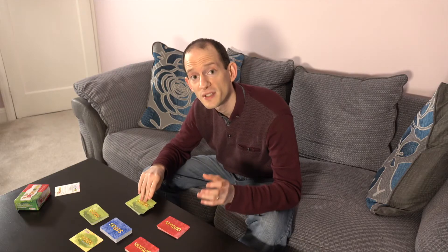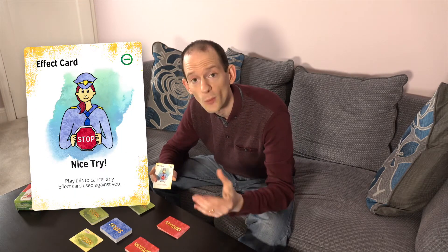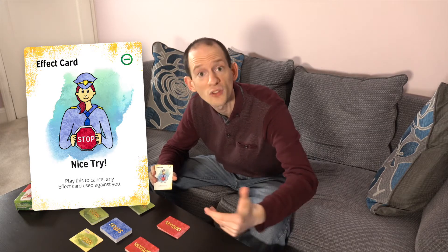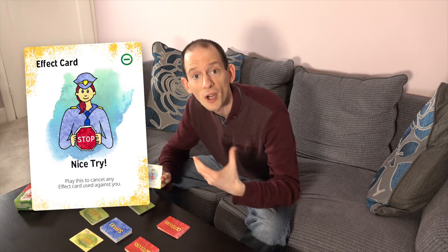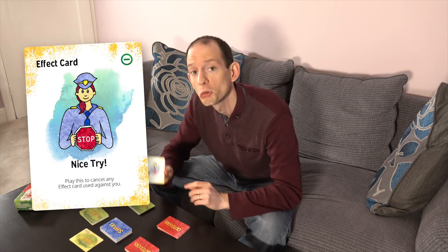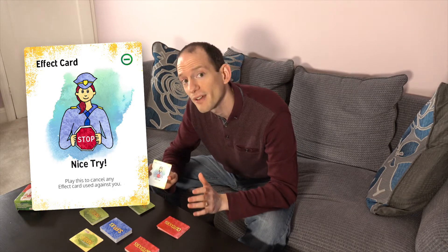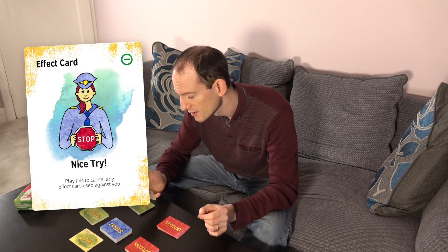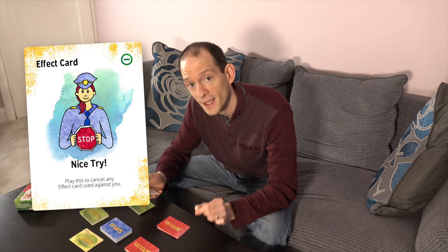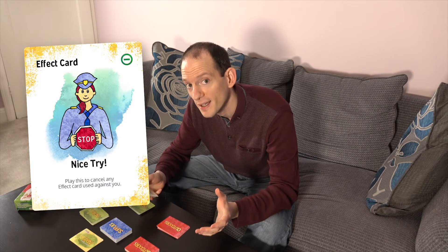Let's start with possibly the simplest, most straightforward defensive card — the Nice Try card. Simply put, someone tries to mess with you, use an effect card against you, they try to loot a supply, you just simply say Nice Try. They try to switch your location status? Nice Try. Easy, simple, but actually very powerful. The Nice Try card says: play this to cancel any effect card played against you, and that includes other Nice Try cards.